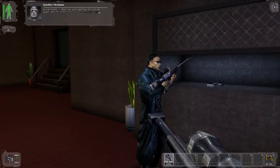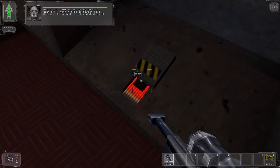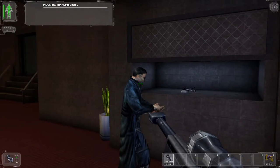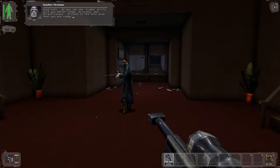Excellent. Now we are going to raise your skill with rifles to master level. Release the second target and destroy it. Good work. As you can see, higher skills give you better range, accuracy, and effectiveness. Proceed to the next area.